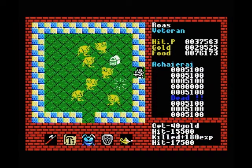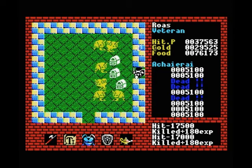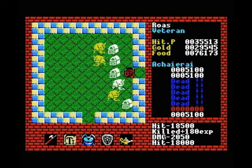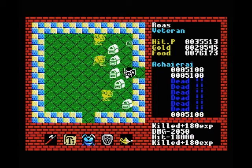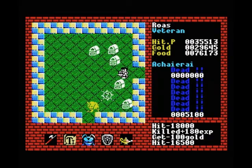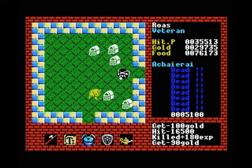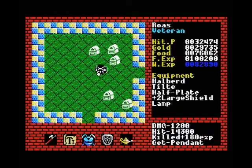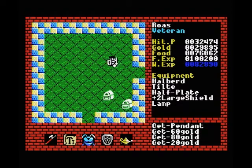First, get these guys out of the way. These guys are also worth killing with your melee weapon because they drop pendants. Pendants are very valuable — maybe not quite as good as Maddox, but mostly because Maddox are just for very specific uses and there's really no alternative for them. Whereas pendants you can just use a key instead.